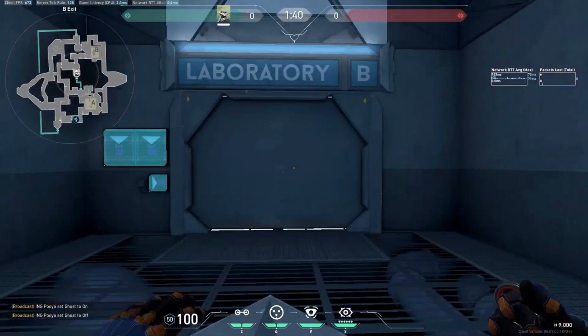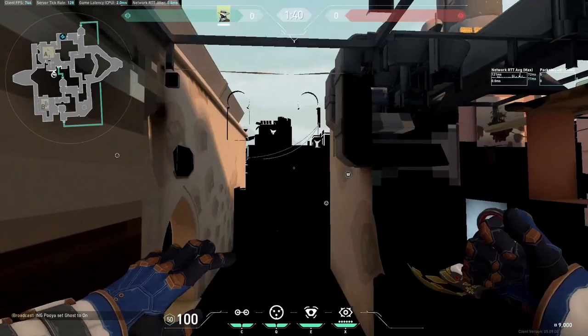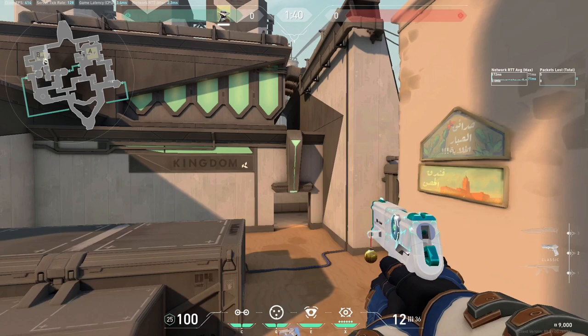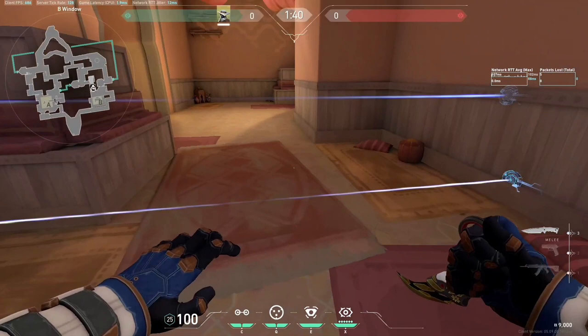Now let's move on to the B site. One of my favorite setups is to play into hookah, lamps, and the area around. One of my favorite buys for B site on a pistol is: low shield, classic, one trap, two cages. Place a trap into hookah like this, next to the box. You can also place it a different way, but if the enemy has a Raze who can easily break this trap, the alternative spot isn't as strong.